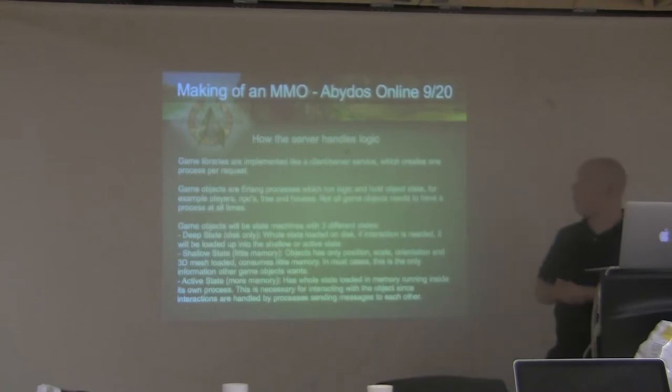The game libraries are like a client-server service — each library thinks of itself as its own server which serves clients. In general, for each request a new process is created that deals with that request and then dies off. Since processes are cheap, you still get high concurrency, and it means that if something goes wrong with one out of a thousand requests, the other 999 won't be affected. In my server, all game objects — players, trees, rocks, forks, houses — are each an Erlang process which runs the logic and holds the object state.